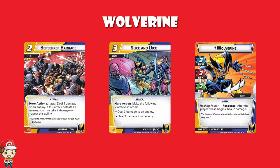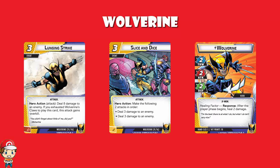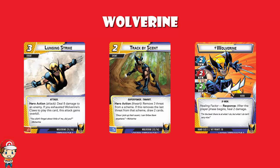Slice and Dice is a zero-cost event that deals three damage to an enemy and then three damage to an enemy — so six to one or three to two different ones. Lunging Strike is a zero-cost event that deals eight damage to an enemy, and if you exhausted Wolverine's Claws to play it, you also gain overkill, so excess damage carries over to the villain. Track by Scent is a two-cost event that removes three threat from a scheme, and if it removes the last threat, you draw two cards.